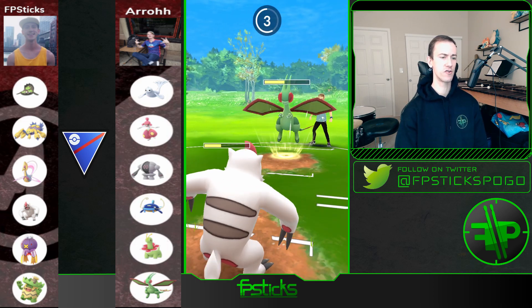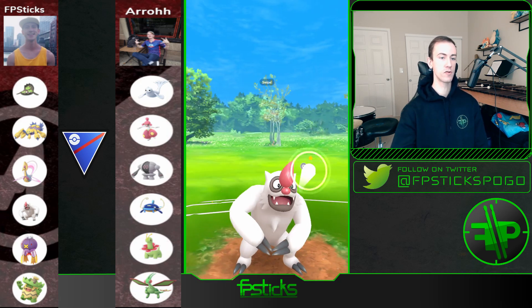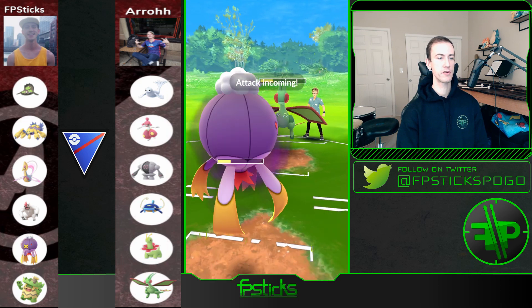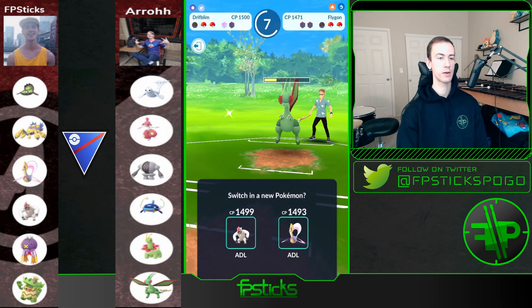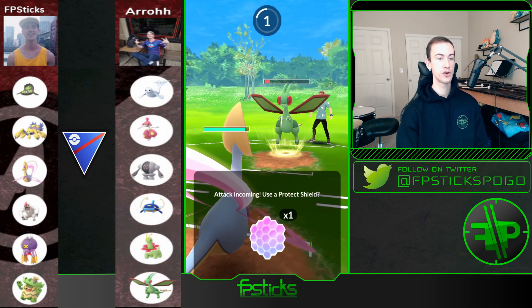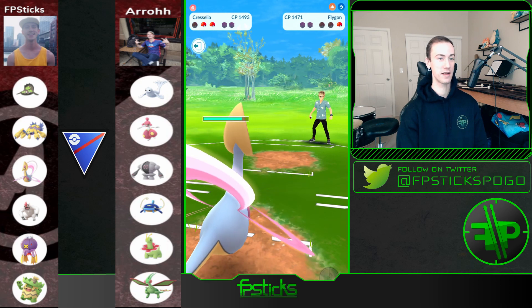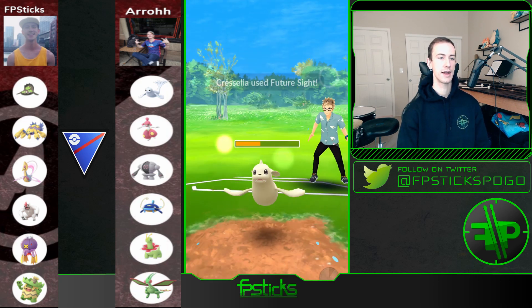I'm really glad I preserved Driftblim — if I can land an Icy Wind on Flygon it's going to be great, and these Body Slams are really chunking it even with Vigoroth's dropped attack. Dragon Claw doesn't even take me out and I'm able to get off another Body Slam. I bring in Driftblim again to force him to throw energy — it is Dragon Claw and it takes me out. I bring out Cresselia. It's very hard to Psycho Cut down Flygon but I commit to it, shield the big Earthquake, and barely Psycho Cut farm it down. Dewgong is in the back — I go for Future Sight, get the STAB damage, and take it out.